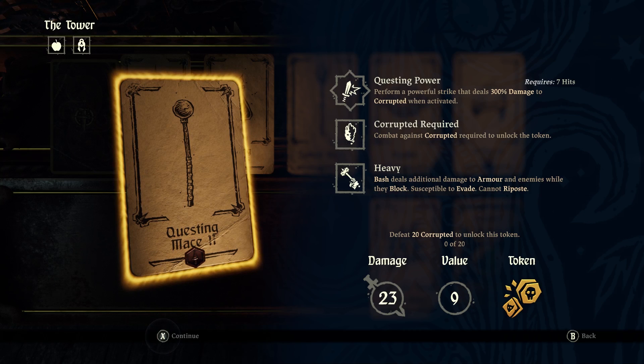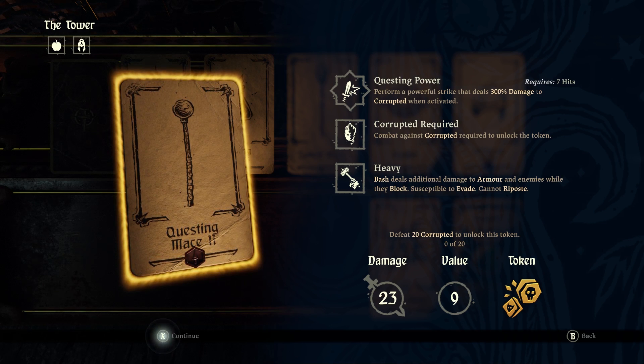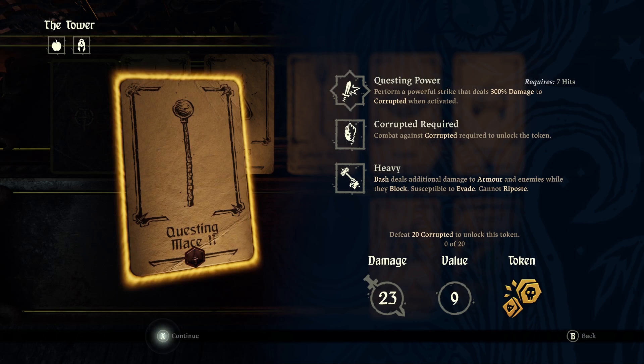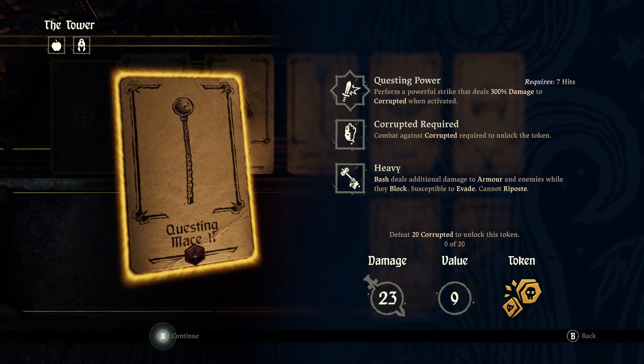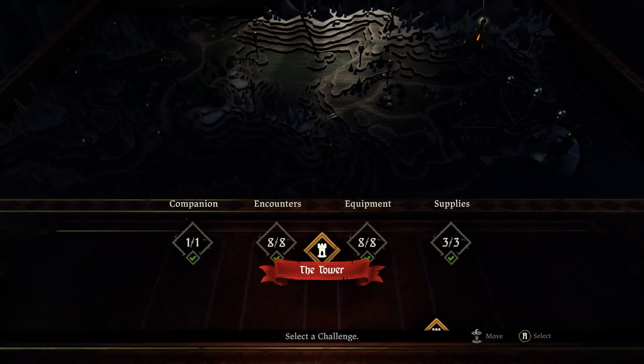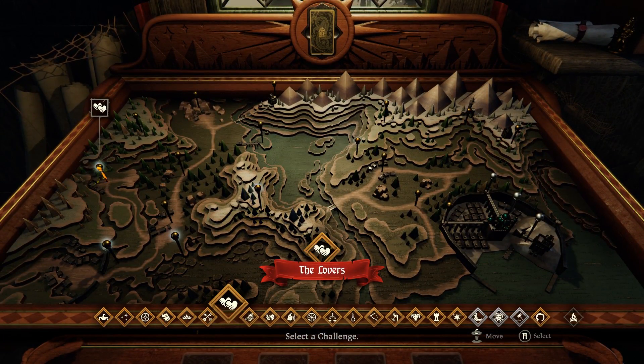For the next part of the Questing Mace, it looks like we need to defeat 20 corrupted. The mace itself appears to be the same. I don't know if the questing power maybe got upgraded from 200% to 300% — that might be the case. However, it does need 20 corrupted. They're not all in the same mission though. So I'm actually on the tower here, but I'll probably back out and do a different mission. But again, not a particularly engaging challenge, so see you in a moment.